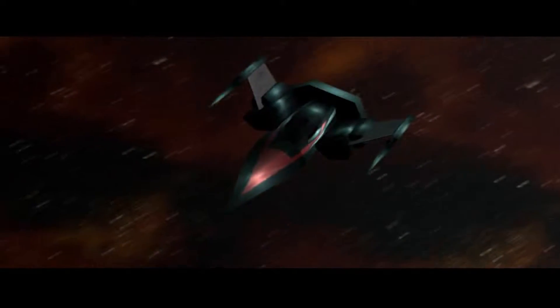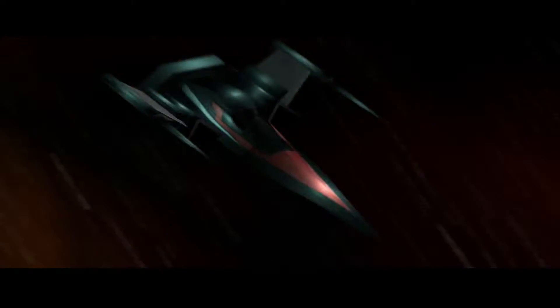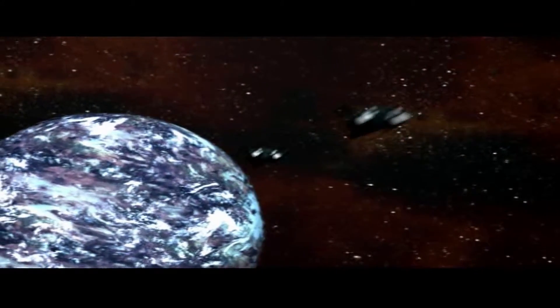We were unaware the prisoners had their own prowler. Now let's get the hell out of Dodge. Two more lifeforms escaped, but we engaged them immediately. Unlead prowler escaping, Delco Zero. Ignore it. Destroy it.